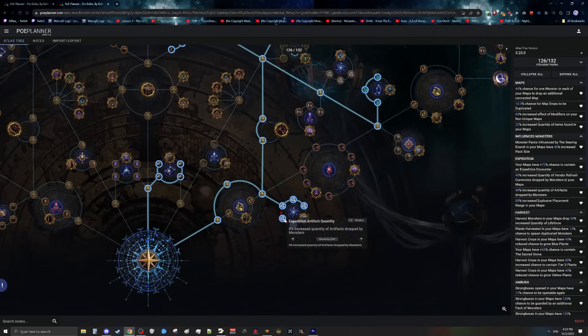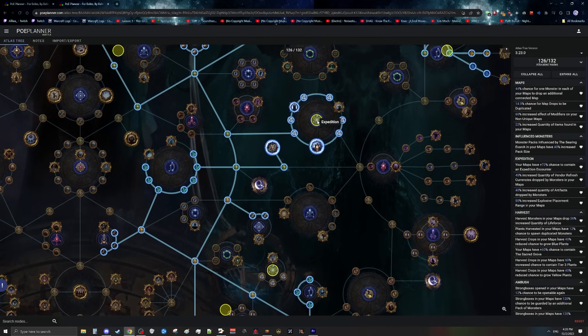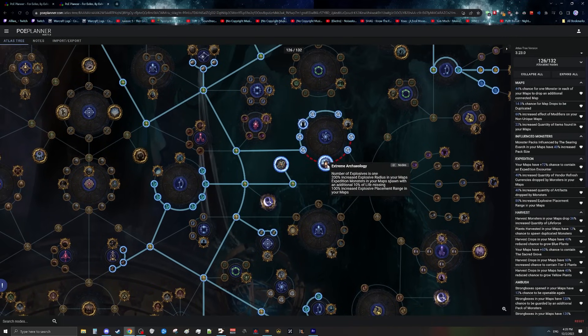Start by pathing right and picking up the expedition nodes — these give a lot of additional chance for an expedition. Do the same for the harvest nodes up top, which give 30% chance for additional harvest. Pick up all the harvest and expedition nodes on the big wheel as well. I ran a few hundred expeditions last season and absolutely loved Extreme Archaeology — there are maybe one or two cases where you have to place a bad explosion because of remnants, but typically the one big explosion is more efficient, gives more loot, and is substantially faster. The two points on the right give quite a lot of explosive placement range, meaning you can steer around bad remnants fairly easily. Note that once you place Extreme Archaeology, before you explode it, there's a little expedition icon by your skills you can hover over to see all the remnants it's currently hitting.